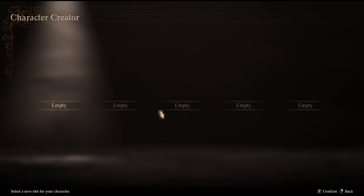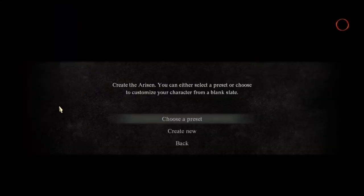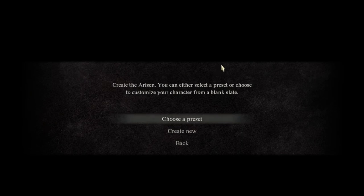Character creator — we can make five save slots for your character. You can select a preset or choose to customize your character from a blank slate. I can see why they gave us five save slots for this. I also understand that the presets are actually done off real photo-captured realistic images of real people.